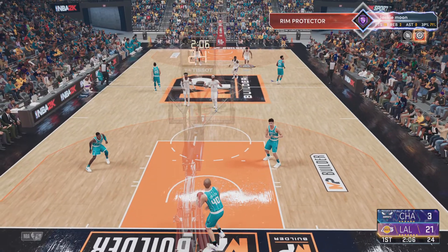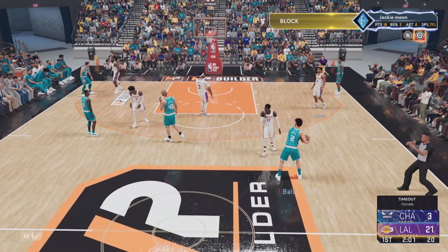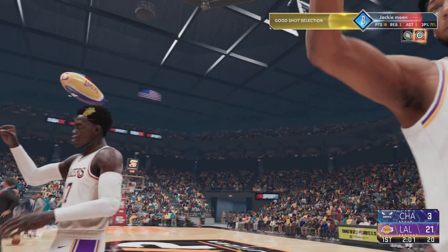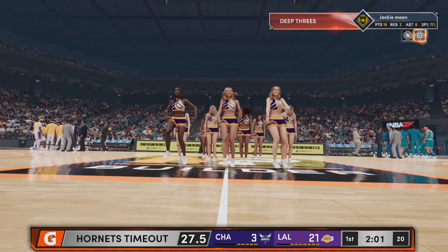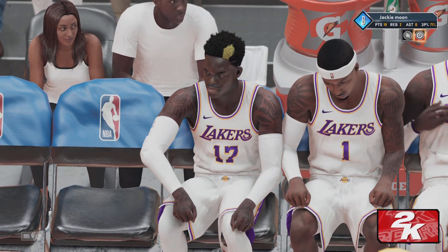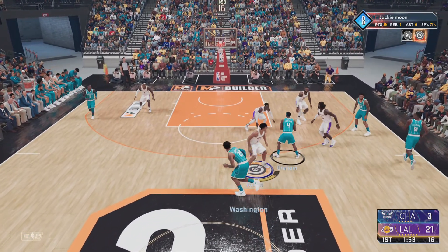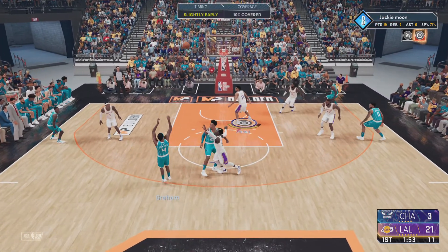It shoots just — I'm probably going like 5 for 8, 5 for 9 from threes per game in park right now, and I think cold deep 3s is my only badge right now. But even when I had no badges, I went like 7 for 7 my first game in park. It wasn't all threes, but this stuff — we didn't miss. This is an OP build. You can do anything. It's portable.